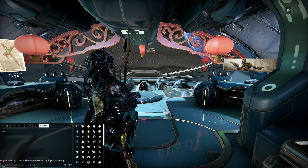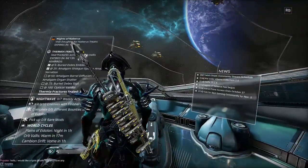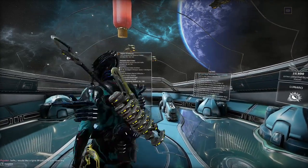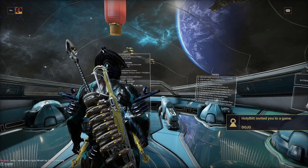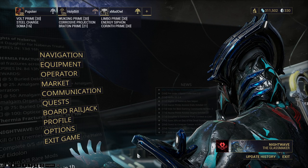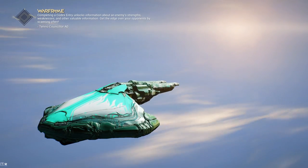Here's the stipulation. A lot of the time when you get Ignis Wraith blueprints, they will give you six total blueprints, as you can see in my inventory. That is because they expect you to, eventually, just be a nice person and maybe give someone an Ignis Wraith blueprint.